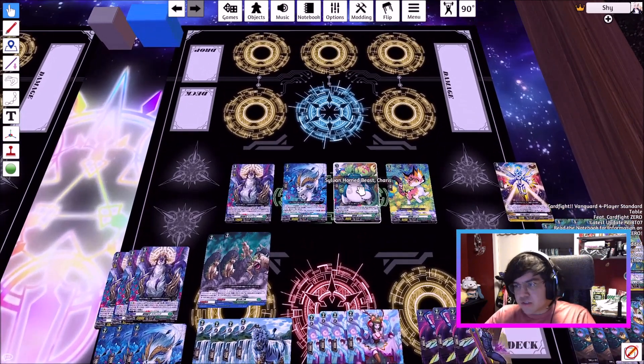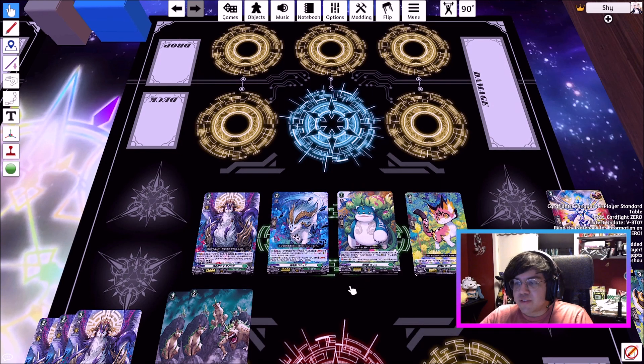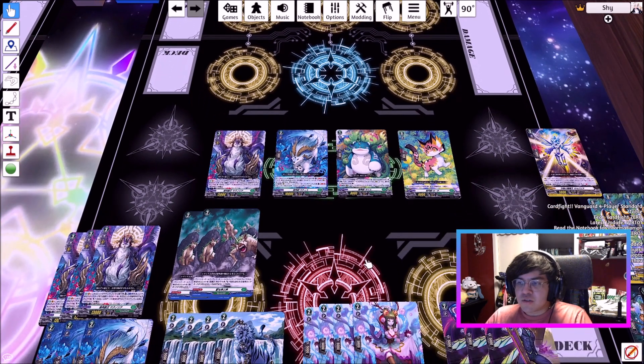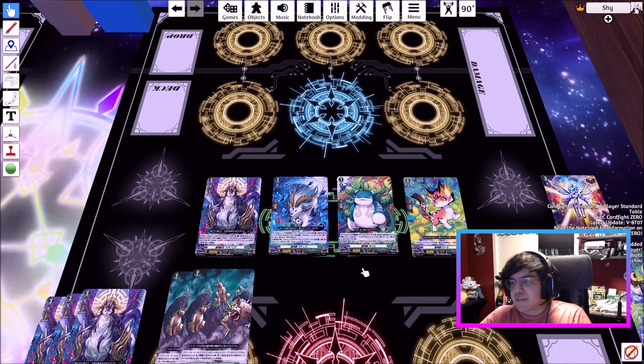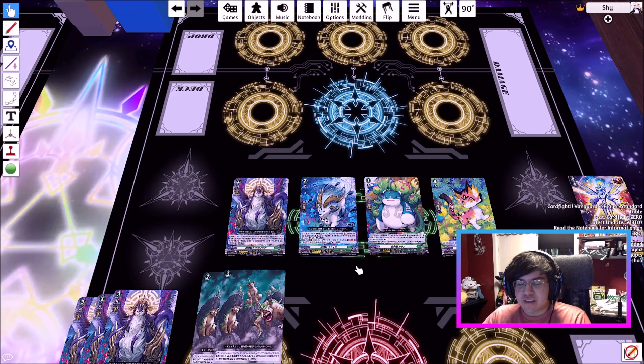Cheris is also a very good rearguard. Its rearguard skill is: from the back row, during the battle this unit attacks, it gets 5,000 power. The Magnolia deck's gimmick is making units in your back row able to attack. Usually in Vanguard, units in the back row are only reserved for boosting, but this deck lets them attack. You can potentially get four to six attacks because you use all your circles to attack. It's very fun and feels pretty strategic.